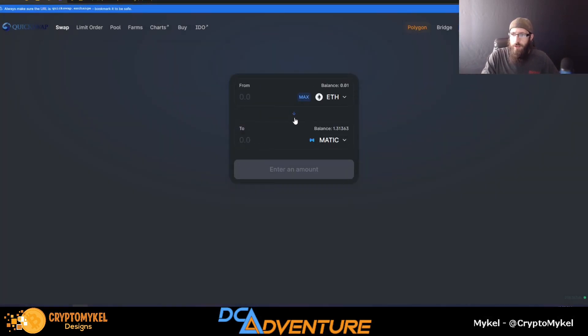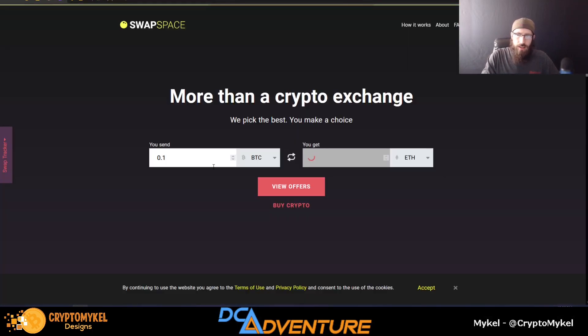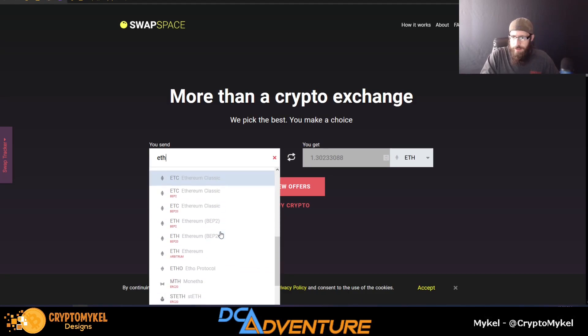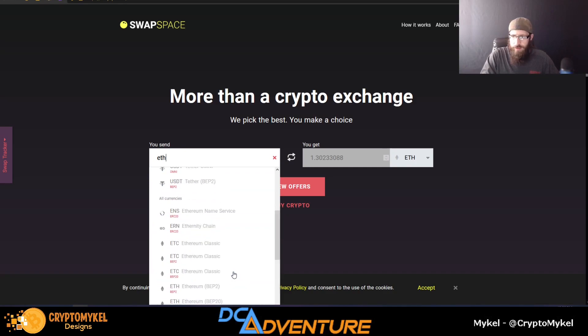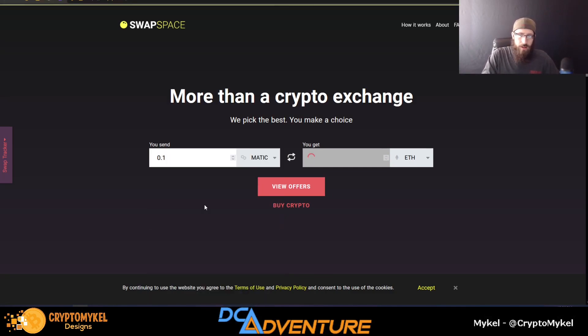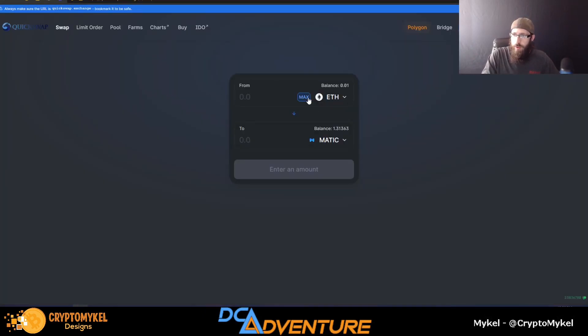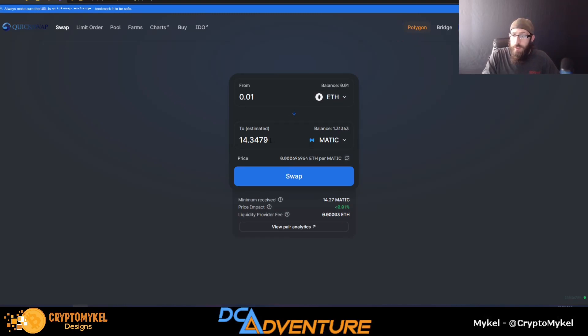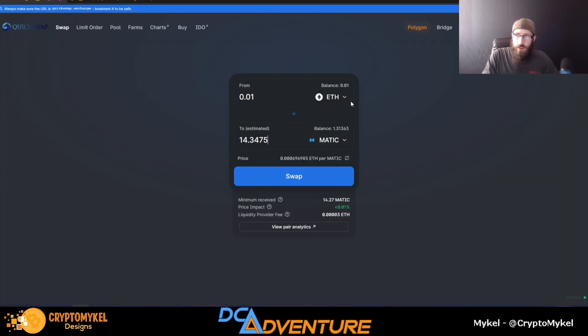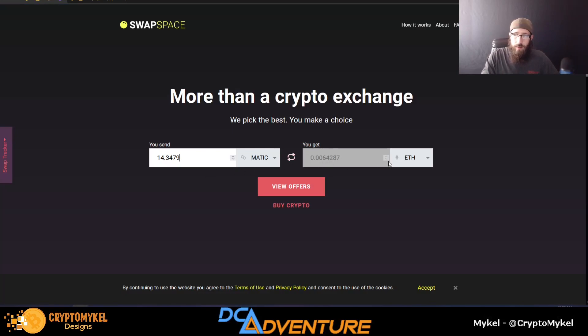We have Ethereum. What you're going to have to do is swap this over because Swap Space does not have WETH. We will need Matic — you choose Matic on Polygon. So if we swap all of our WETH, we'll get 14.379 Matic. We can enter that in and that would get us 0.0642 ETH. There is a fee of a couple bucks hitting this going from Matic to Ethereum, because Ethereum gas fees are high.